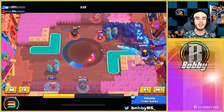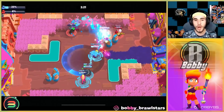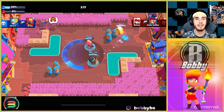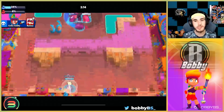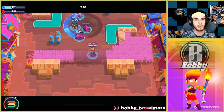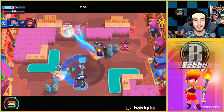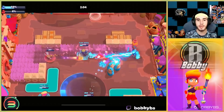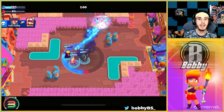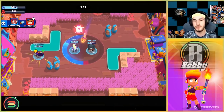Coming in at number one we have Amber. Amber is walk forward and auto-aim — that is the plan. You hold the red button, click the green button for speed sometimes, and just run forward. This is such a good brawler, it doesn't really get countered by anything. As you can see, I get max speed, I'm not aiming, not doing anything — I'm just running in a straight line and we're able to get a triple kill by doing that.